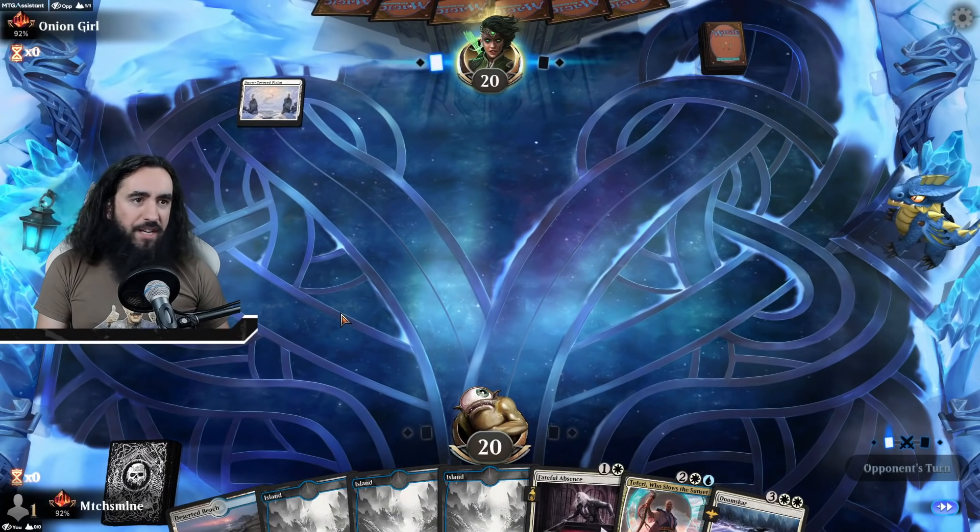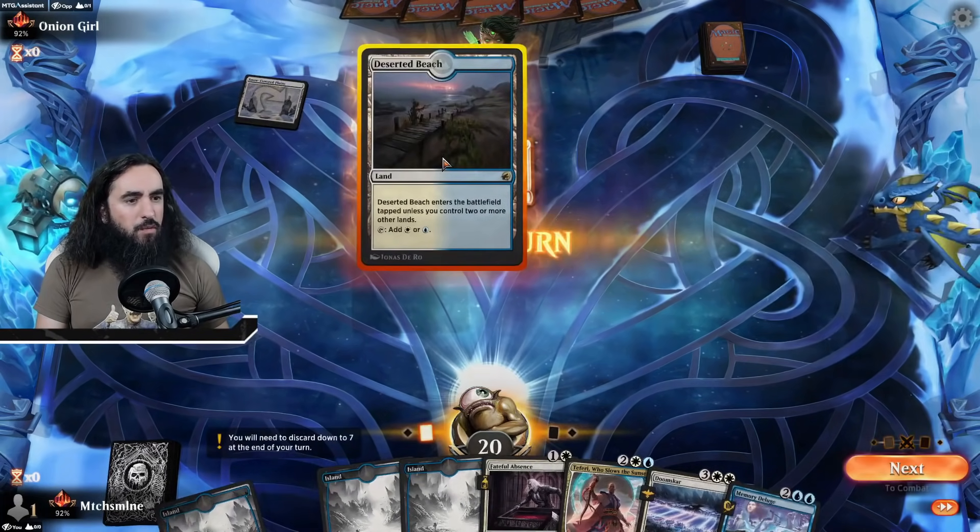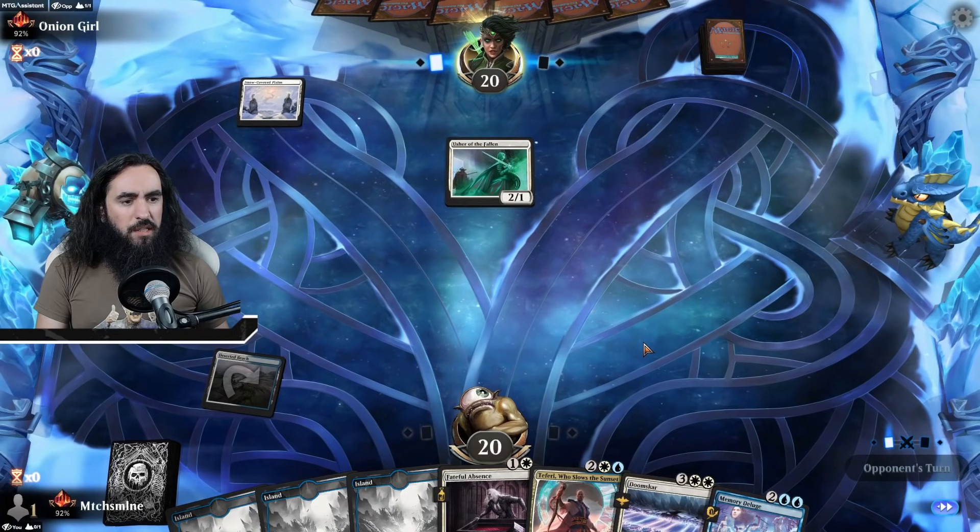So the opponent is going first — we're up against Mono White. Usher of the Fallen on turn one. Annoying, but we do have the Doomscar, so hey.